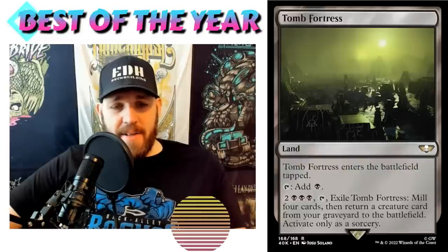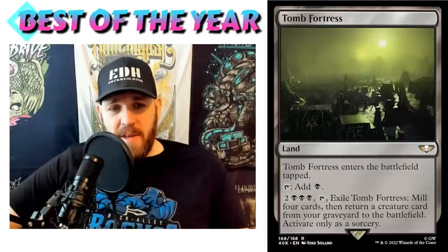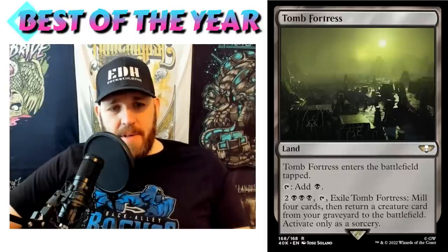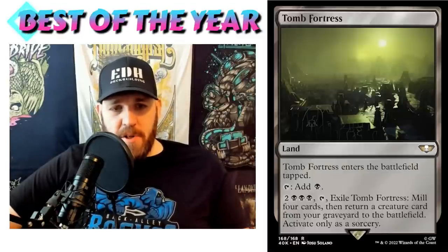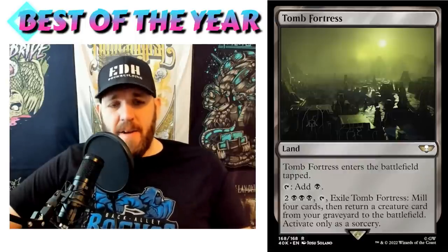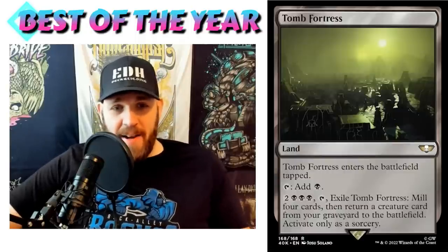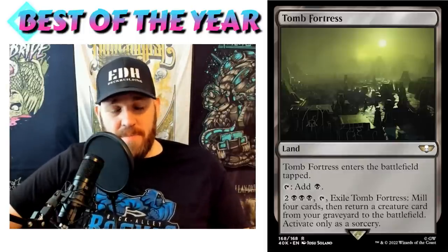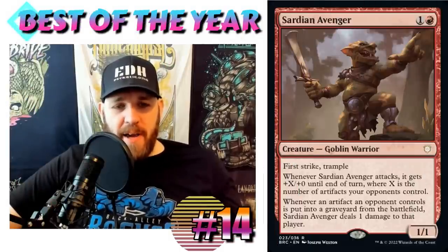Coming in at number 15: Tomb Fortress. A land on this list. If you have a black deck, there's really not a whole lot of reason not to put it in. Tomb Fortress enters tapped and taps to add black. Pay two black black black and tap, exile Tomb Fortress: mill four cards, then return a creature card from your graveyard to the battlefield. Activate only as a sorcery. It's a land that recurs creatures from graveyards — pretty fantastic.